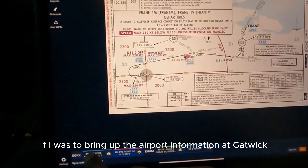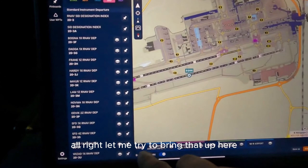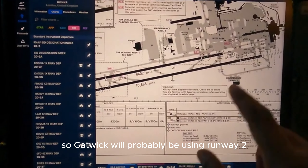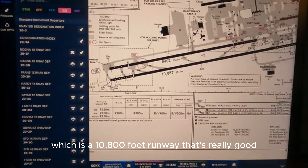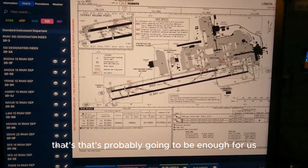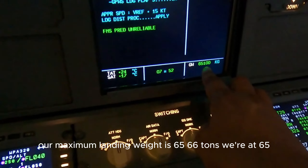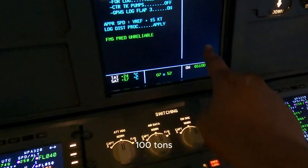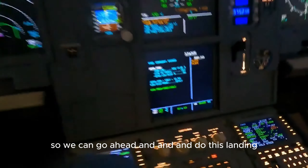If I bring up the airport information at Gatwick, we'll probably be using runway 26L for the approach, which is a 10,800 foot runway - that's really good and probably going to be enough for us. Looking at our landing weight, our maximum landing weight is 66 tons and we're at 65,100 tons, so we can go ahead and do this landing.